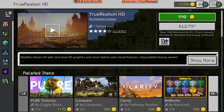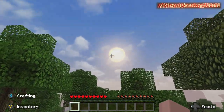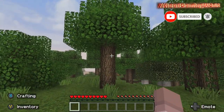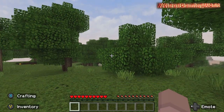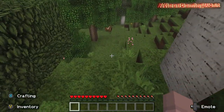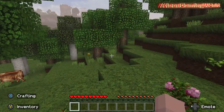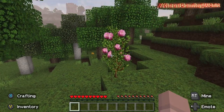We're in and immediately off the bat there's a big bright sun, there are clouds, and then the leaves sway - they made it so the leaves sway and the grass sways. This is the sway in my inventory - it would have been funny if it did. The flowers sway too.